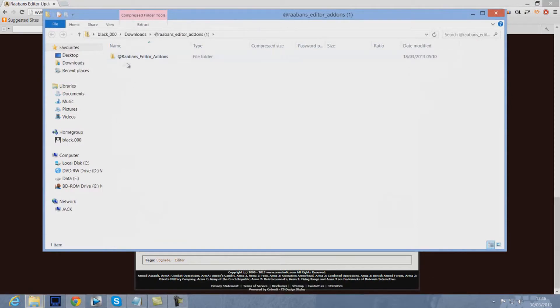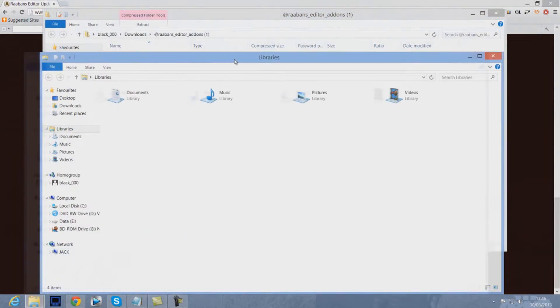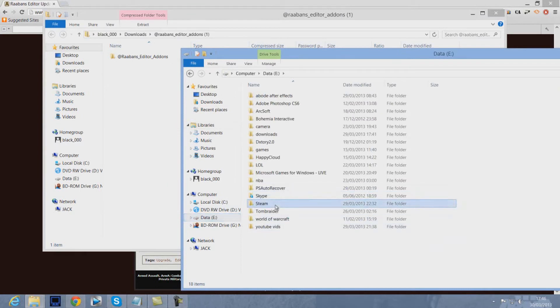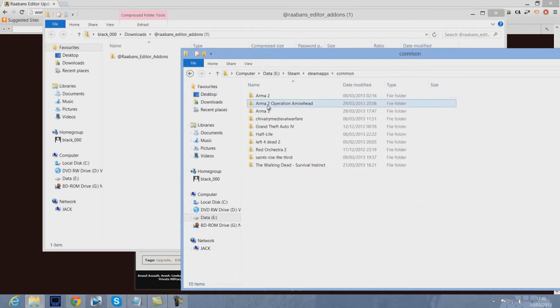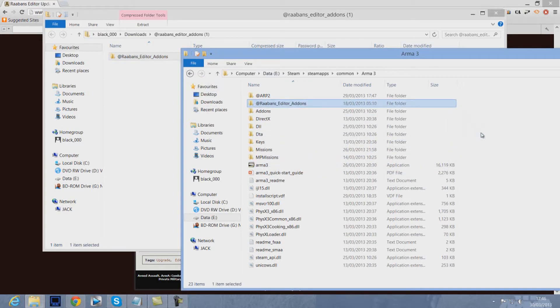It'll then download really quick like that. Then you need to click it and open it and it'll be at Rabanne's EDIR Add-ons — that's the folder there. Then what you're going to want to do is open up another folder and go to your installation folder of ArmA 3. Mine is in my EDIR, Steam Apps, Common and ArmA 3. Yours must be in your C drive, then Steam Apps, Common and ArmA 3. Once you're here, you're going to drag the Rabanne's EDIR Add-on over to your installation folder.